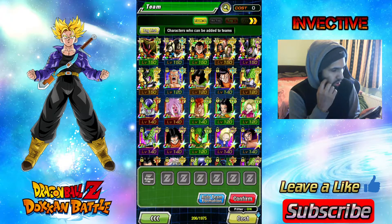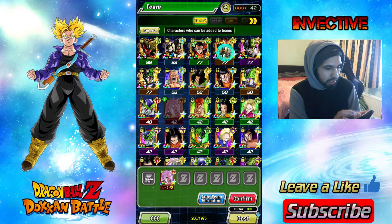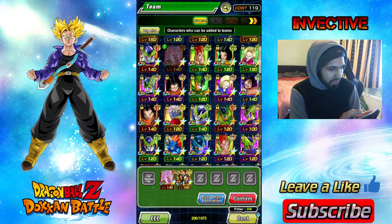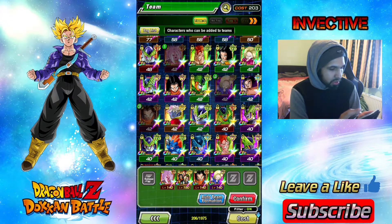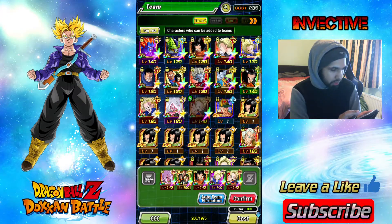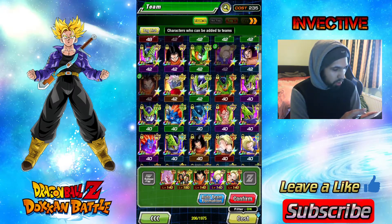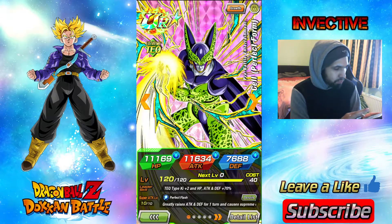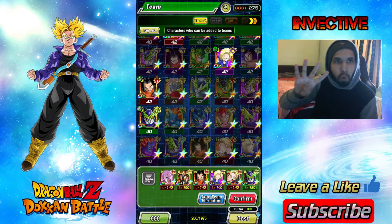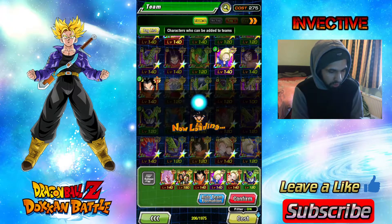I'm going to bring Android 21 as the leader. These guys are specifically good here as well. What you want to look for is the extreme — these two here would be really good. And then bring any other support you want on your team. I'll bring Cell here because he's a tech type and a supporter. There are exactly four characters on this team that will make this event super easy.